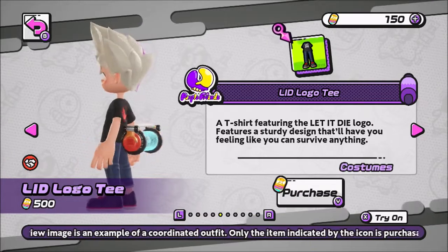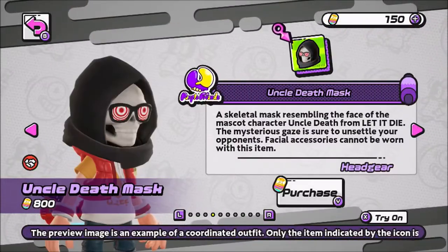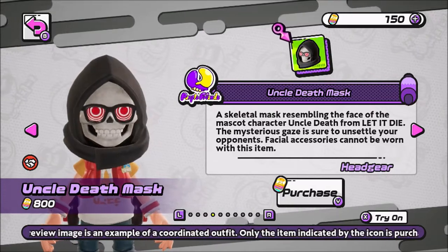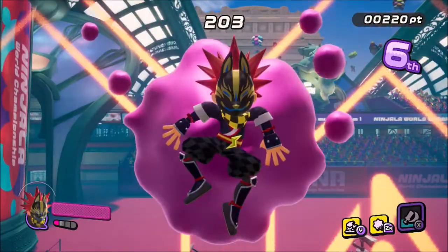You could get the Let It Die logo shirt and the Uncle Death mask. I'm not going to lie, it looks pretty epic. The shirt's a little basic, but the mask looks really cool.